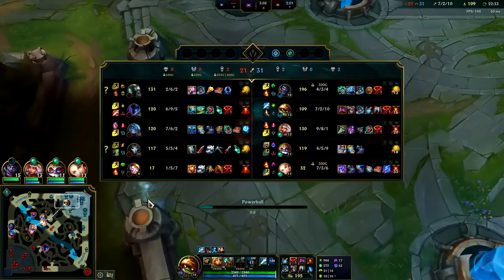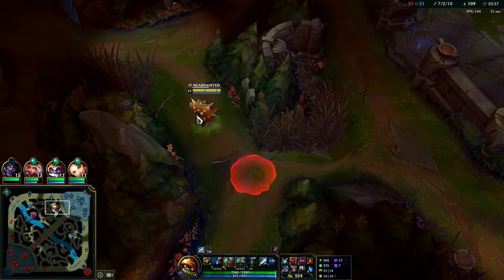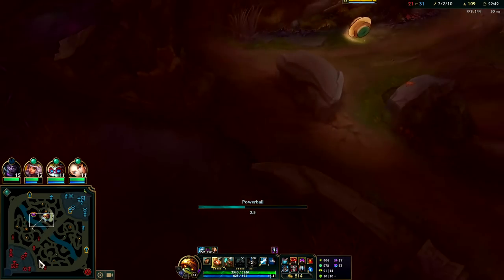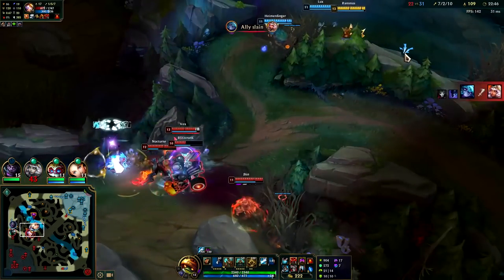Anyways, back into gameplay. The game's starting to go down the tubes a little bit - we need to just focus on dragons. We're playing a little bit too loosey-goosey; that's when you lose on Rammus. Gotta stare at the mini map. Kiana's running it down.